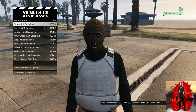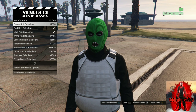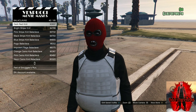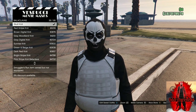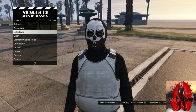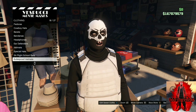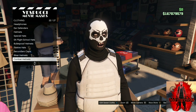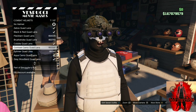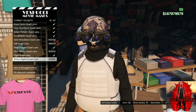Once you arrive at the mask store, buy the exact same mask I purchased — it should be a skull mask. After you purchase the skull mask, continue to stay at the mask store and buy the skull knit mask. After you purchase that one, move over to the left side, go down to combat helmets, and purchase the combat helmet I purchased — it's basically going to match our orange joggers. Scroll all the way down and purchase the tiger quad lens.